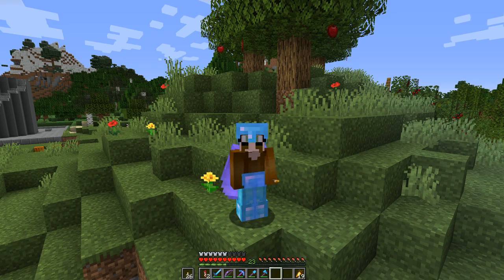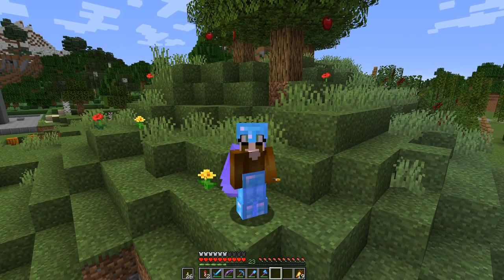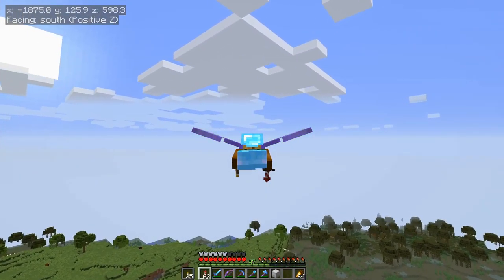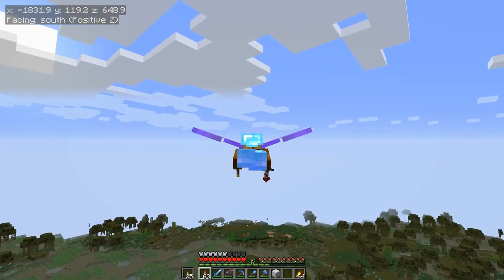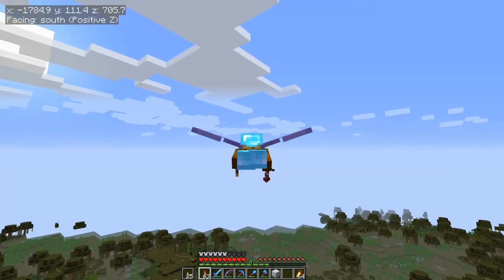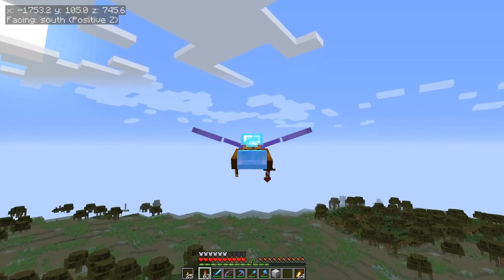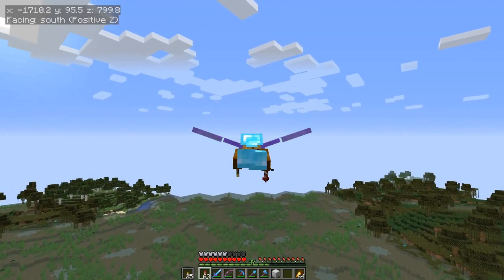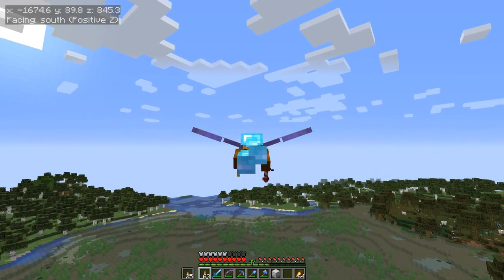Now we will head over to the place where the skelly spawners are and build ourselves a bone farm. The skelly spawner is a long way out — we have to go to x950 and on the z-axis it's about 8200. Let me fly over there and I will see you again.